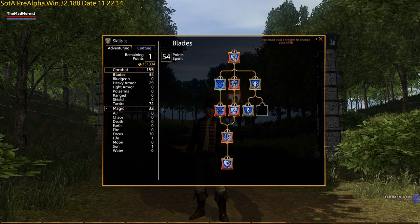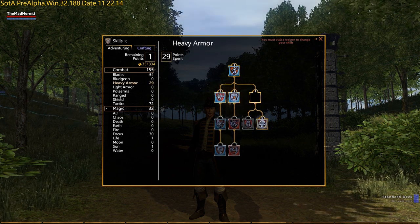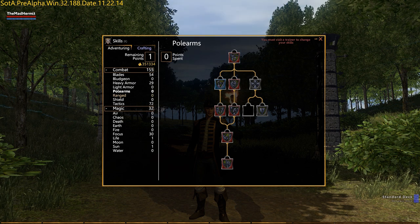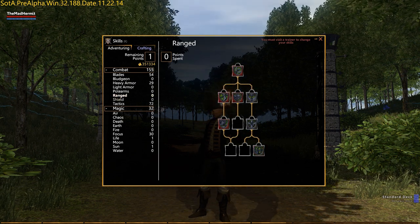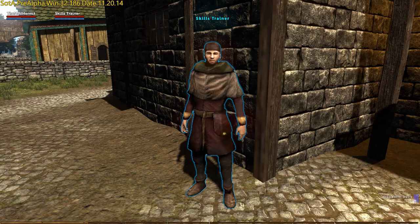Character classes do not exist in Shroud of the Avatar. Instead, your character's specialization is defined by how you allocate the skill points you receive, allowing for the creation of a much wider and varied range of character customization options. To spend skill points, you'll have to find a trainer.